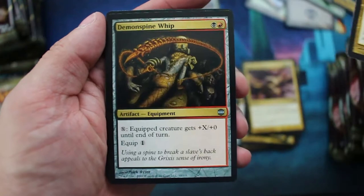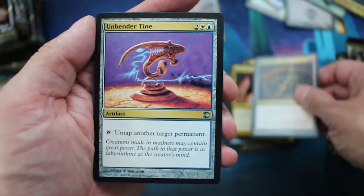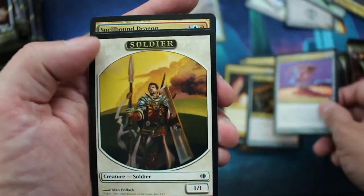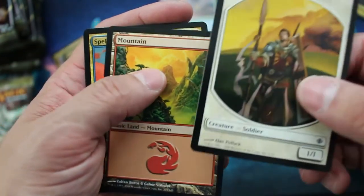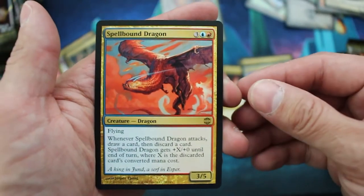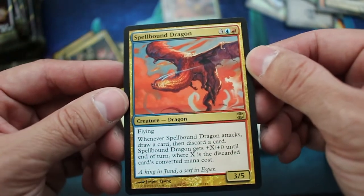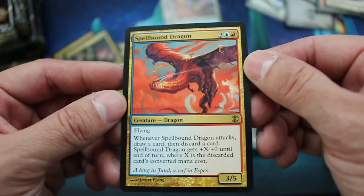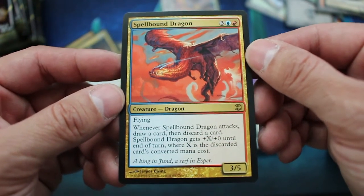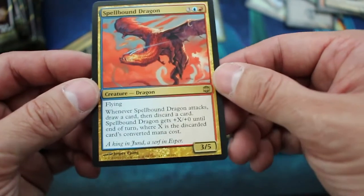Slave of Bolas. Demon Spine Whip, Unbender Tine, Soldier Token, Mountain, and Spellbound Dragon. Whenever Spellbound Dragon attacks, draw a card then discard a card. Spellbound Dragon gets +X/+0 until end of turn, where X is the discarded card's converted mana cost — so that's kind of cool.